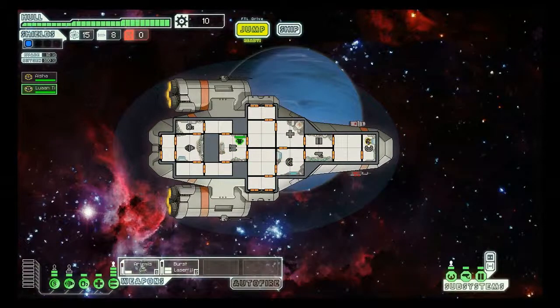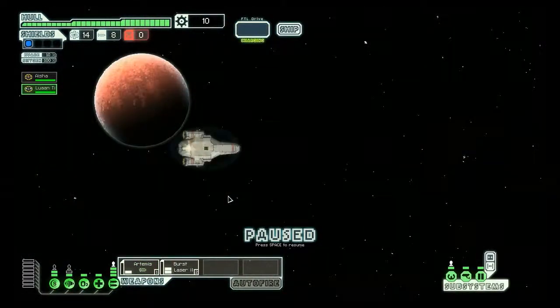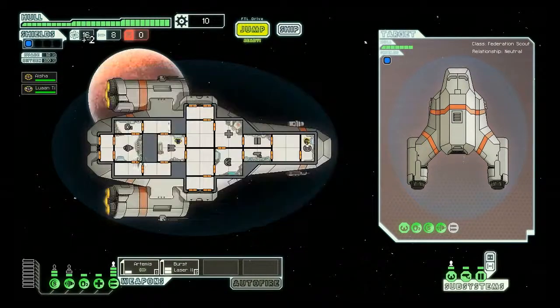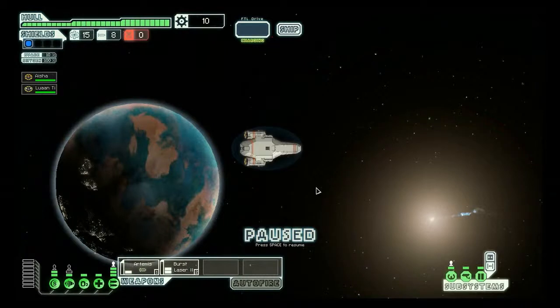We're not off to a great start — this game is very unforgiving. I need to get to the exit. After a short time I receive a message: someone is looking for an escort to a nearby system, saying the region is dangerous and their ship is not well armed. I'm going to accept it, because sometimes they give you a load of cool stuff like scrap, missiles, maybe even a new weapon. I've accepted it and a quest marker has been added to my map — I can see it right there and I'm going to make my way over.